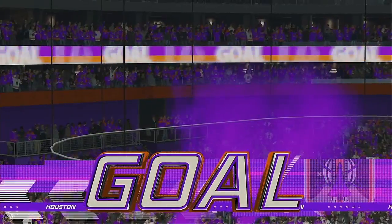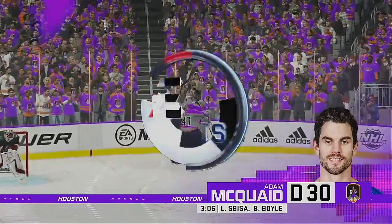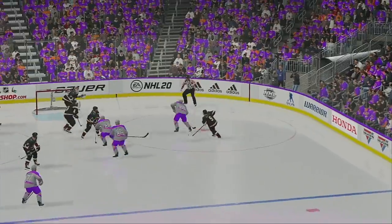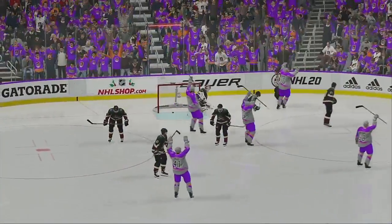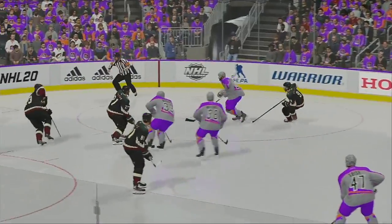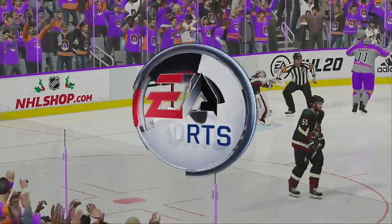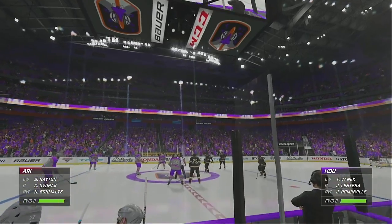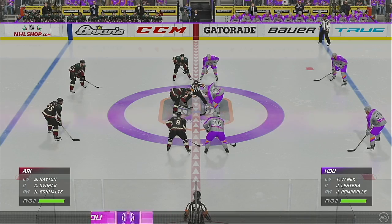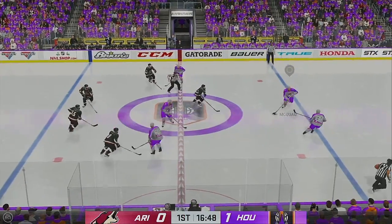A quick goal here as the whole crowd buzzes. You can tell the players are excited here with the early goal. You can expect the coaches to be telling them to keep pushing the pace on the road team. He swept this one up over the goalie's glove — the room wasn't there until the goalie dropped into the butterfly, maybe a little early. Opened up some space up top. Houston's on the board here, and they've got the home crowd right into it early. Aggressively out of the gate, they didn't give the opponent any time to get settled at all. I love their start.